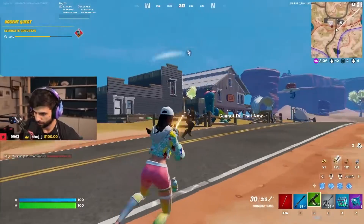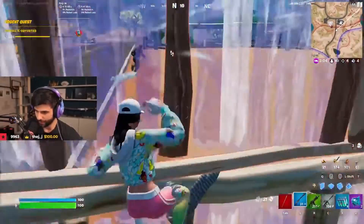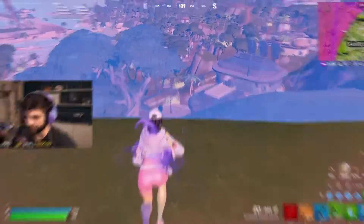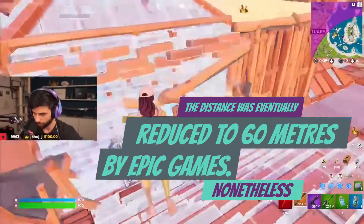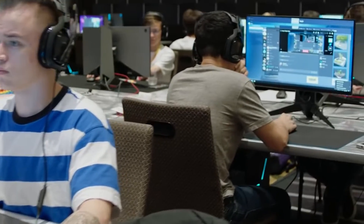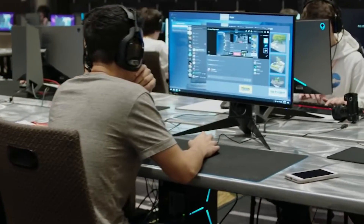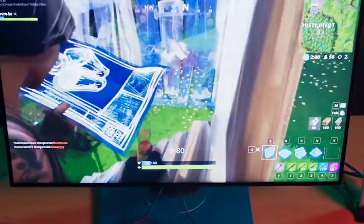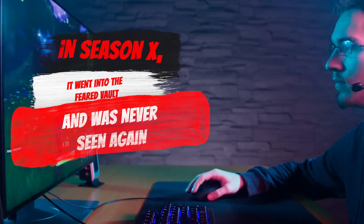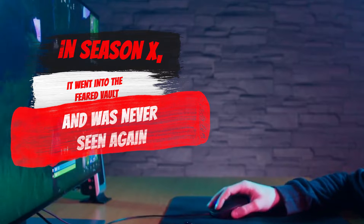The Combat Shotgun's range was maybe its most bizarre feature — it could engage with shots up to 100 meters before adjusting. The distance was eventually reduced to 60 meters by Epic Games. Nonetheless, throughout the entire Fortnite World Cup era, it became a fixture. In Battle Royale's three-year existence, the Combat Shotgun is, without a doubt, the most potent weapon. In Season 10, it went into the feared vault and was never seen again.